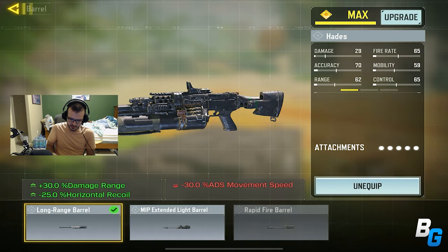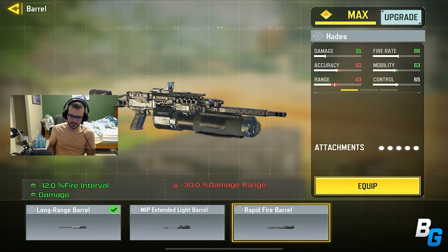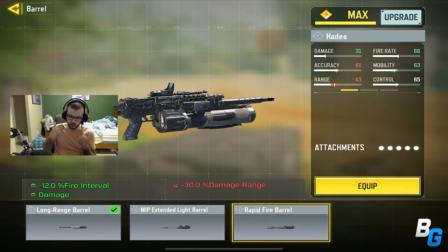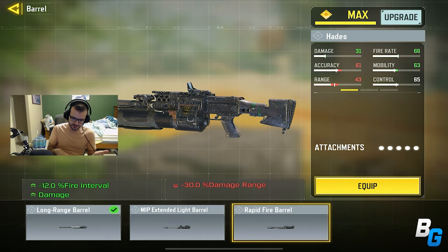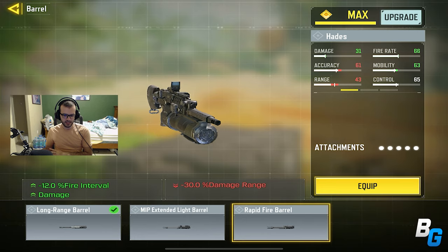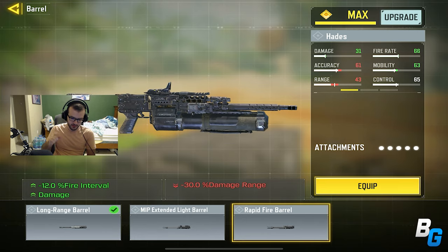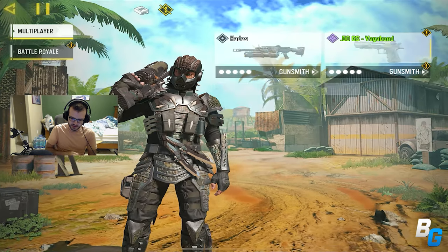With this gun, there's a few different attachments you can put on. You can even change the fire rate and even the damage. Right now it does 29 everywhere on the body, except the head which I think is 31. With this attachment it'll do 31 all around the body, even the head — it's kind of weird. Plus it gives it rapid fire, so we'll test that in a different video.